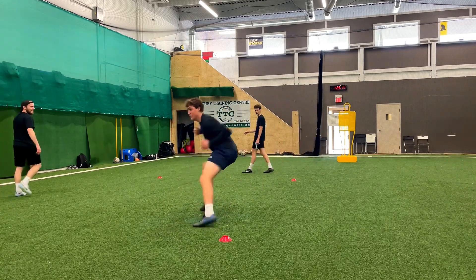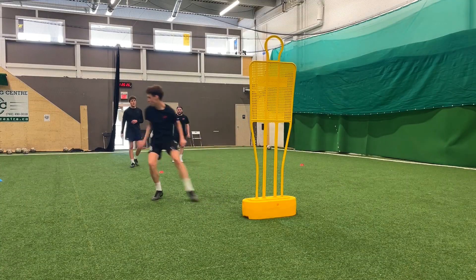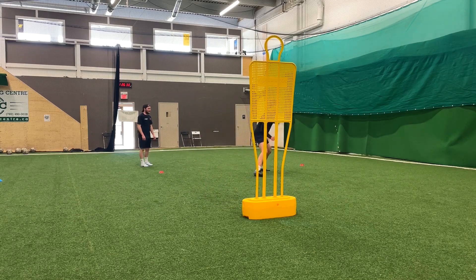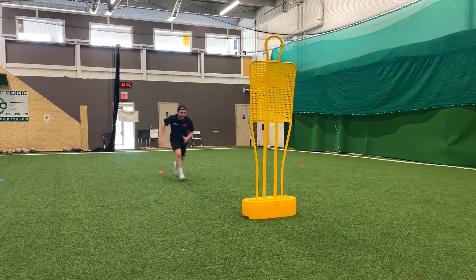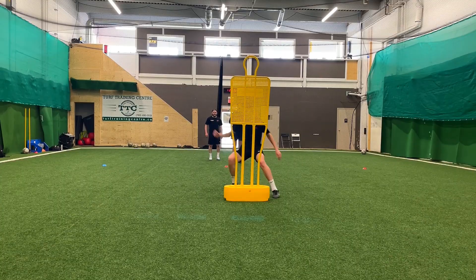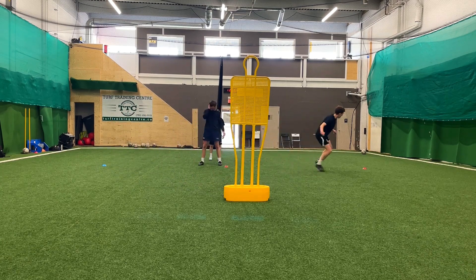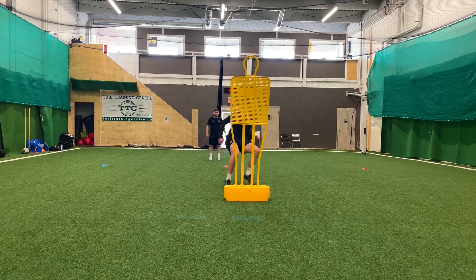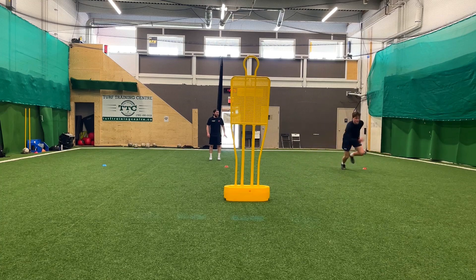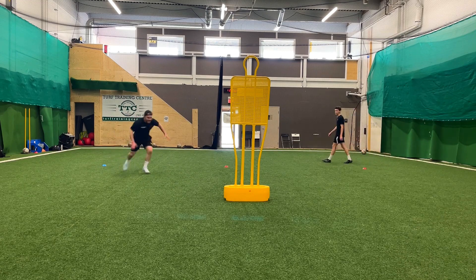Next we transition to a more agility-based exercise where you have to react to a color being called. You sprint through towards the dummies, shuffle to the colored cone your partner calls, then sprint through again — driving through, shuffling back aggressively, keeping eyes forward. In the final variation, you close down the dummy a second time before your partner calls a second color, react back to that colored cone, and sprint through.